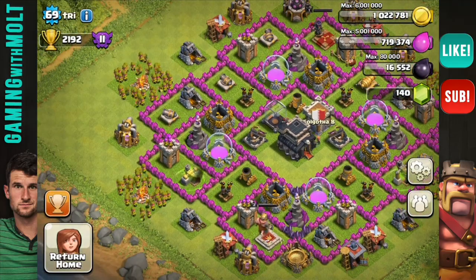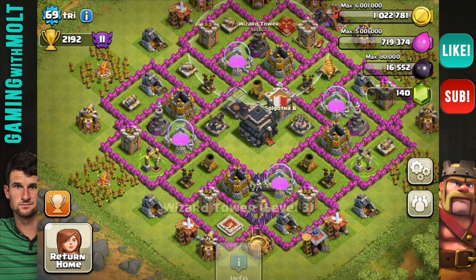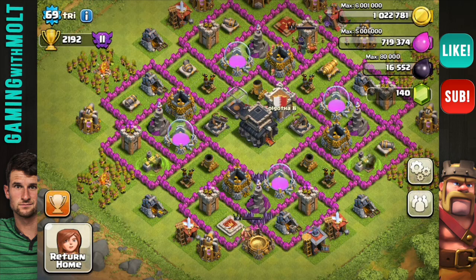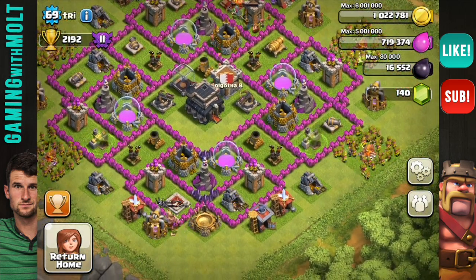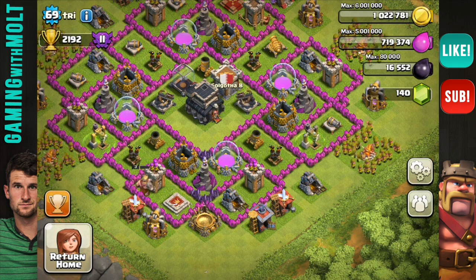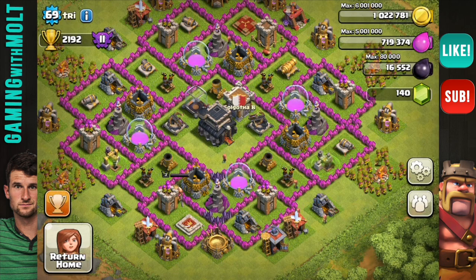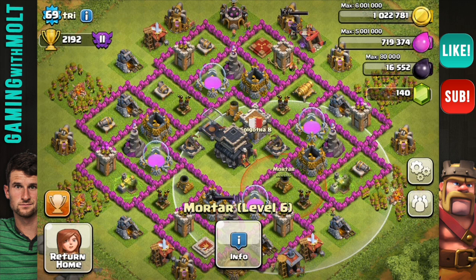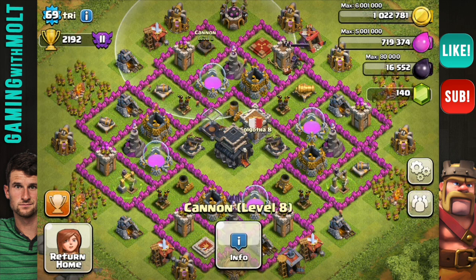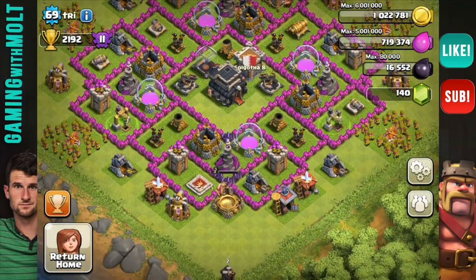The first thing that I notice is his wizard towers are level 3. That one's level 4, that one's level 4, that one's level 3, this one's level 3. At Town Hall 9 — no. You should have higher level wizard towers. I don't know why people don't upgrade their wizard towers, but they're so good. They're easily my favorite defense in the game. I love wizard towers. They're very, very important because they do splash damage, so they affect multiple troops at once, just like your mortar. It's good that he has his mortars triangulated and upgraded, but try — you've got to upgrade your wizard towers, man, before your cannons, before your archer towers, before your air defenses at this point. You've got to upgrade your wizards. Do that next.